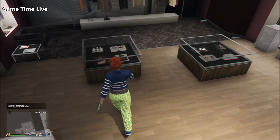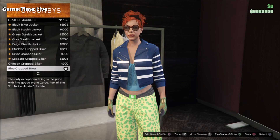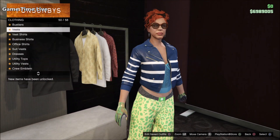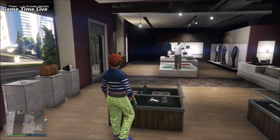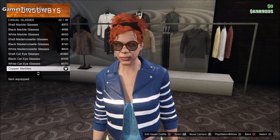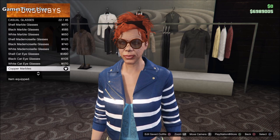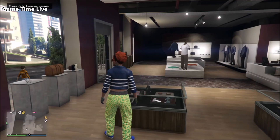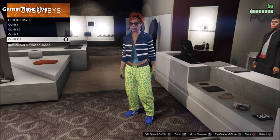For the last outfit saved on slot number four, we are changing the top components again and adding some checkerboard glasses. Apply the blue cropped leather biker jacket, then go into bustiers and change that into the teal lace bustier. For glasses, apply the copper marbles. Make sure you still have the gloves, earrings, pants, and shoes applied, then save this on outfit slot number four.